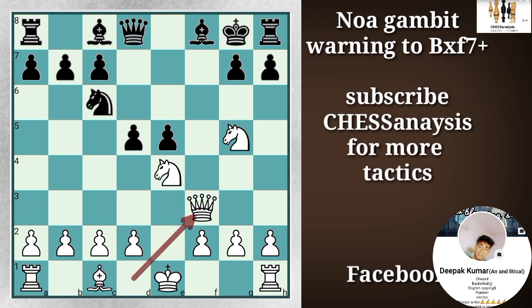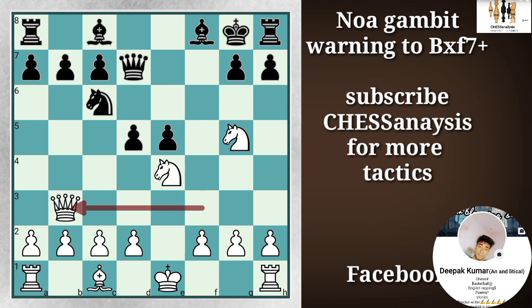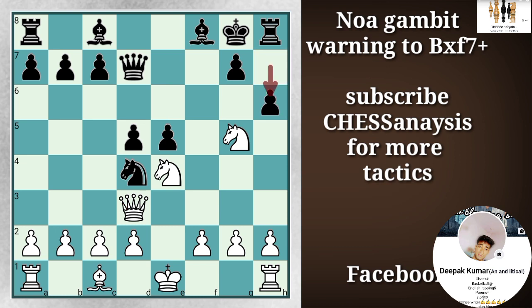But when you play Qd7, it actually wins the game for black. After Qb3, yes, it is pinning this pawn. But black can respond with Nd4. And after it goes for d3 square, you can simply kick away the knight. And when the knight moves on f3 or any other square, you can simply munch the other knight. And this is simply a winning game for black.